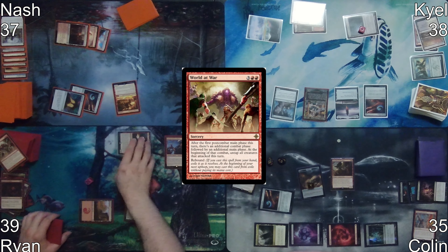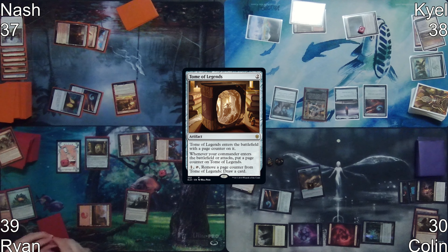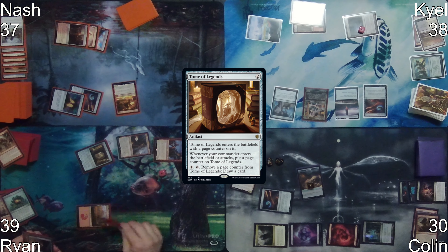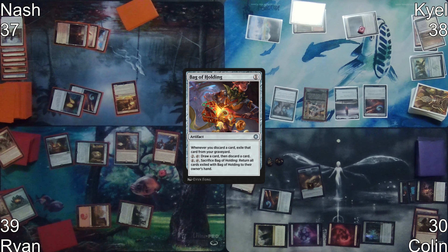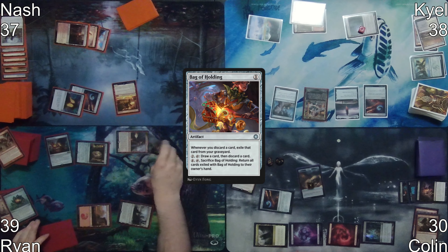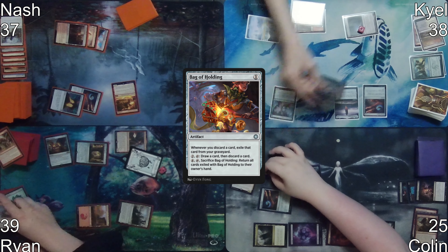Ryan uses all three red mana to play Tome of Legends and activates its draw, removing a page counter. Ryan then uses Hanweir Battlements to play a Bag of Holding and moves to second combat. He declares attacks on Colin with Neheb, and attacks Kyle with Lannery Storm. Kyle blocks with his commander and uses Wirewood Symbiote to bounce it.